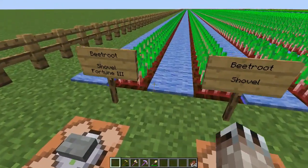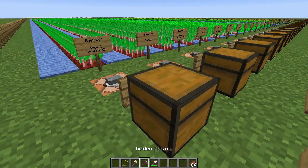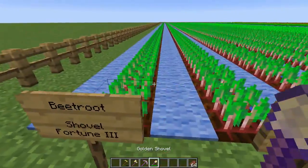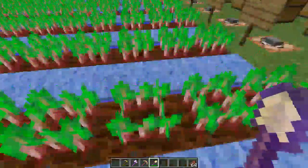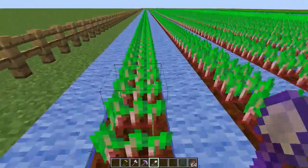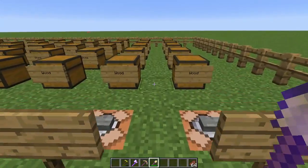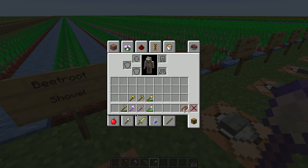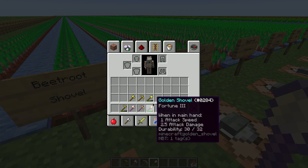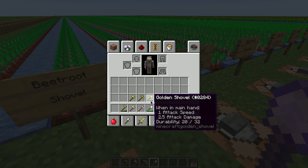The only thing I found was that golden shovels are really difficult to use for harvesting because they're too fast — they have a tendency to dig up the soil beneath. I noticed some durability on the shovels because I kept accidentally digging up dirt.